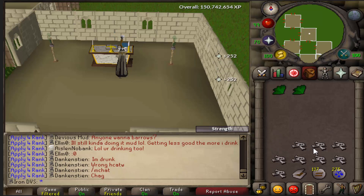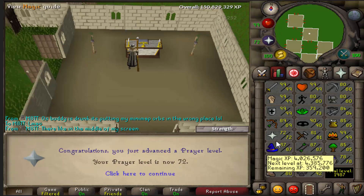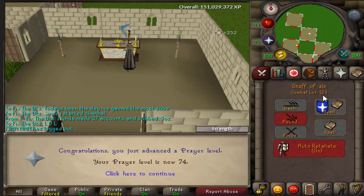In this first clip, I actually do what I talked about in the last video when training Prayer, to get a little bit faster XP — using one bone manually on the altar after it automatically uses one. So hopefully after you guys see this, it's a lot easier to understand what I was talking about last video.